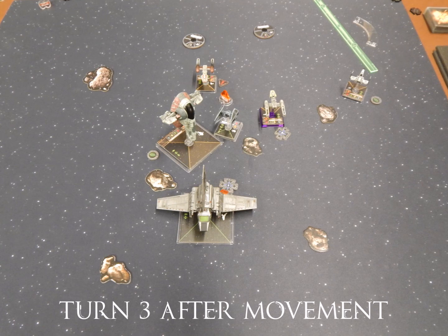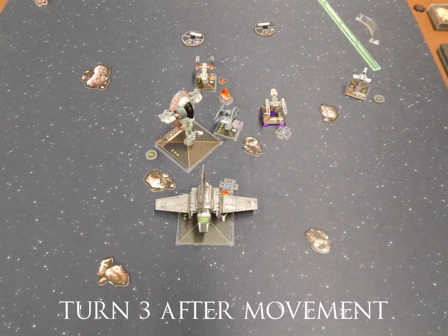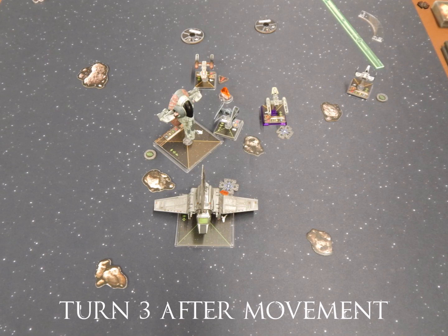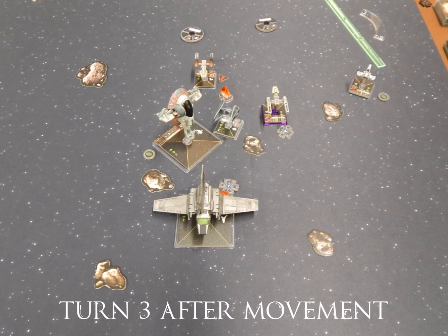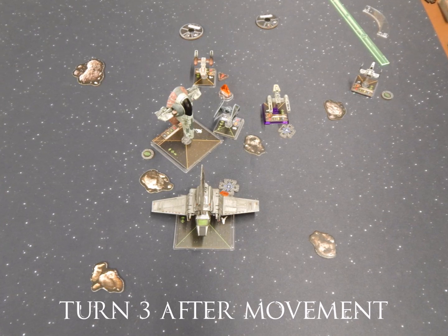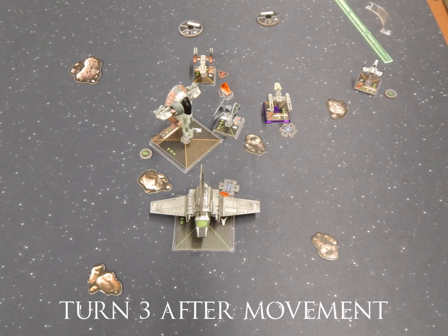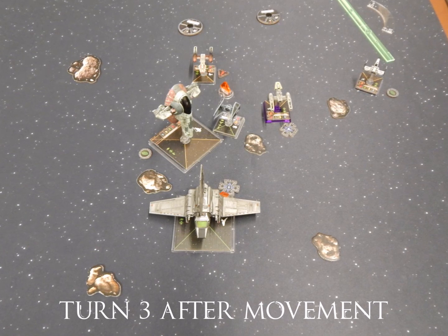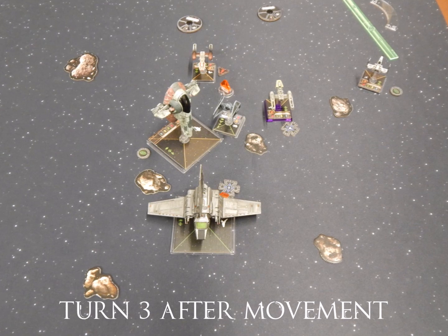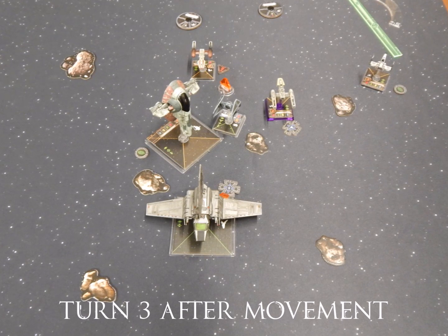Turn 3 — Boba moves up to start going after the big bus because he's got a lot of damage output. My Y-Wing that took out the Royal Guard does a K-turn — fires forward then turns around its facing to get a better angle, causing stress so he can't take an action, but he can still shoot and I can clear the stress next turn with a green maneuver. The other Y-Wing moves up. My Z-95 makes his way around the asteroid to get back into the fight. The Lambda just stays still. His TIE Fighter runs into Boba so he can't shoot anything this turn — really worked out nice for me.